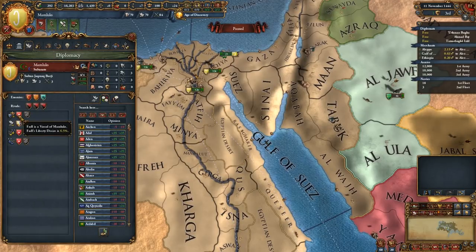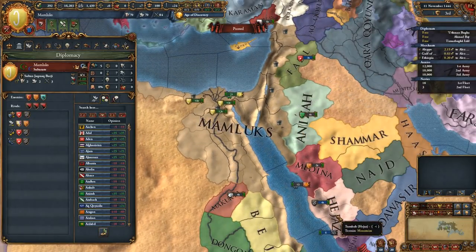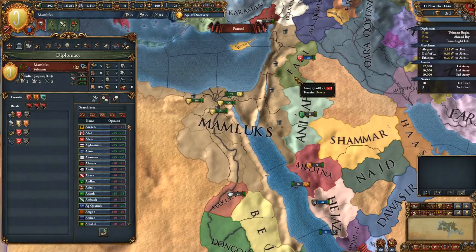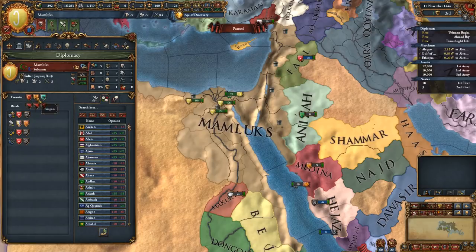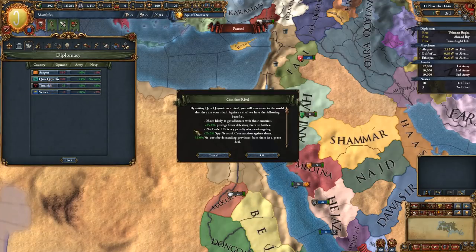We have Fadal and Hejaz are both our vassals. Hejaz is all the way down here, not quite adjacent to us, but we do share a sea zone. And Fadal is over here - I'm not sure that's how it's pronounced, but that's probably how I'm going to continue to say it. We're guaranteeing the independence of Medina and Cyprus. We've been rivaled by the Ottomans, Aragon, and Kara. We might as well rival those same people back.